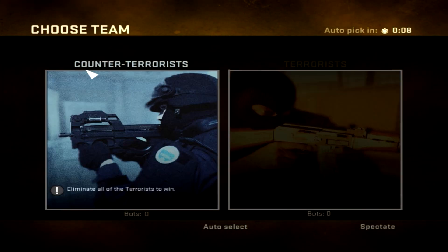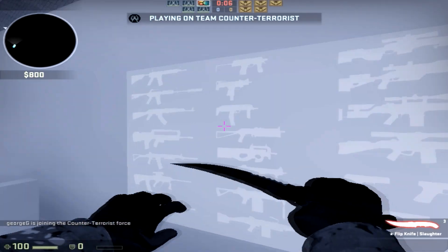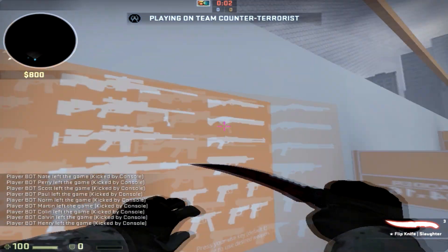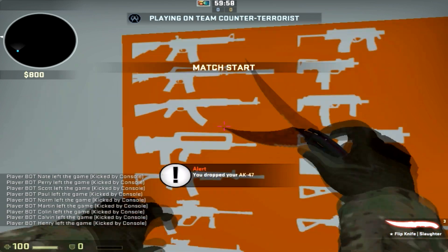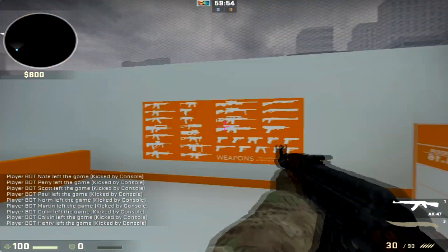It doesn't really matter which side you select because there is a weapon wall. This weapon wall has all the guns obviously — you just select one, pick it up, and you're ready to go.